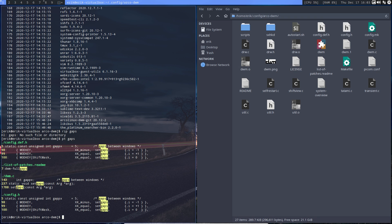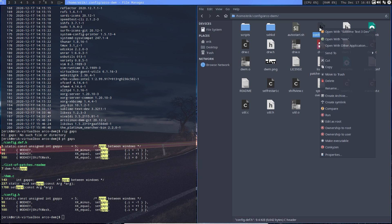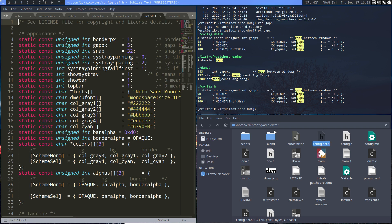It's in here — gaps between the windows. It's in both the config.h and config.def.h. Let's have a look at config.def.h and open it in Sublime Text. Looking for gaps, it says gap_px — this line for gaps between windows is line number five.